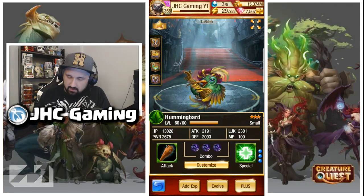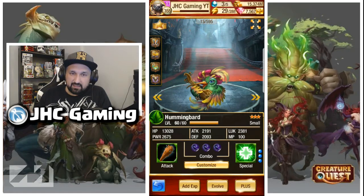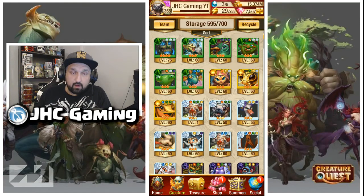The last green one is very situational but in one of the final stages you will need it against the Angel, because you want to cleanse the debuff on your team. The Angel is going to burn your team and if you don't cleanse that you're dead — there's no way you're going to beat the Angel without a cleanse.